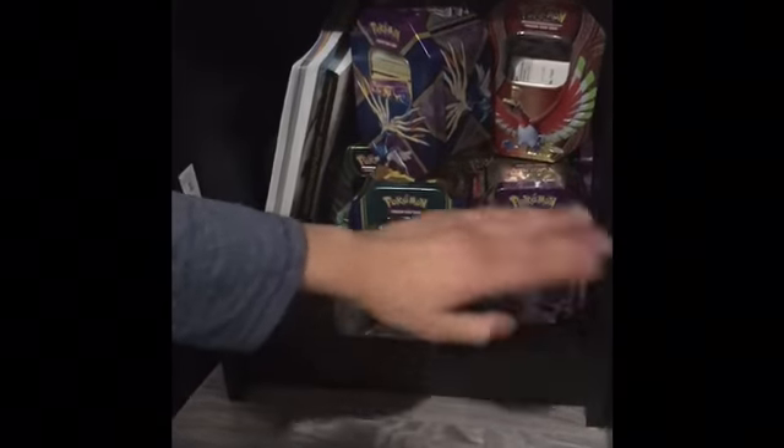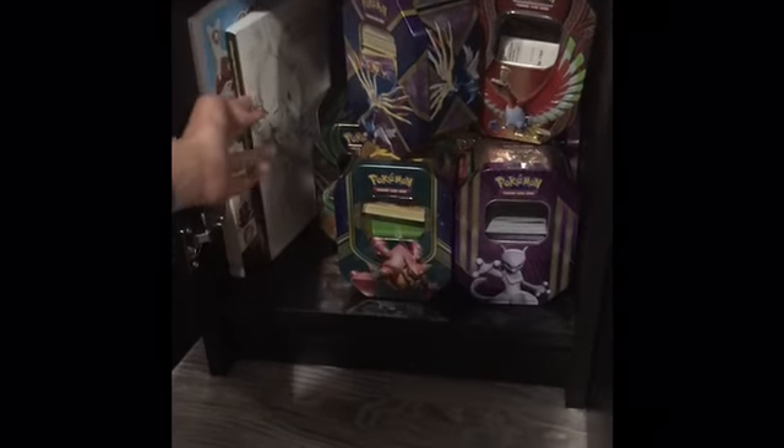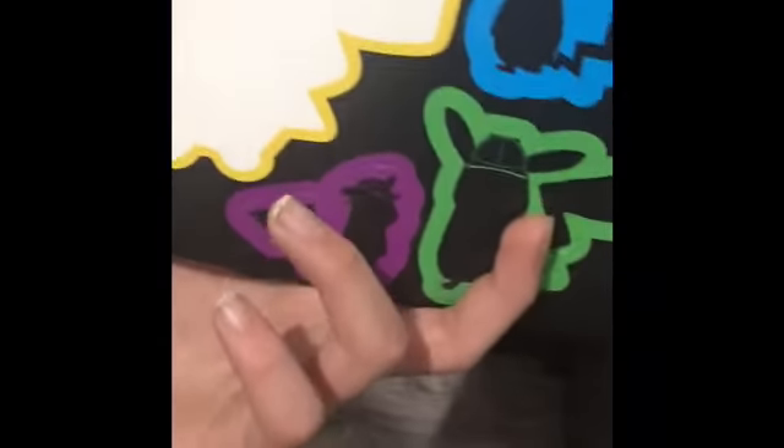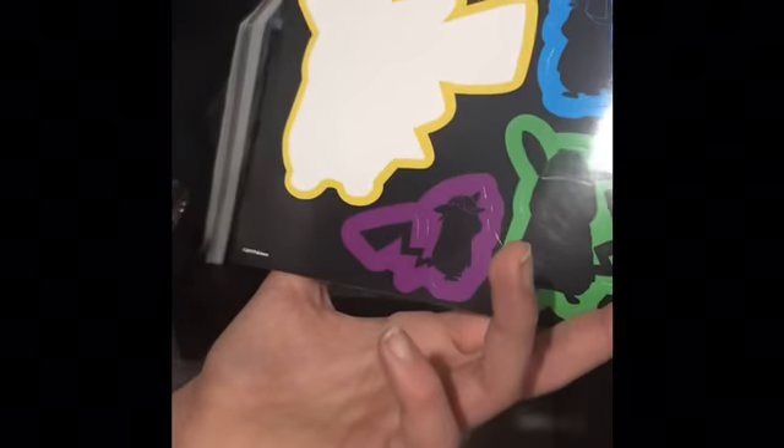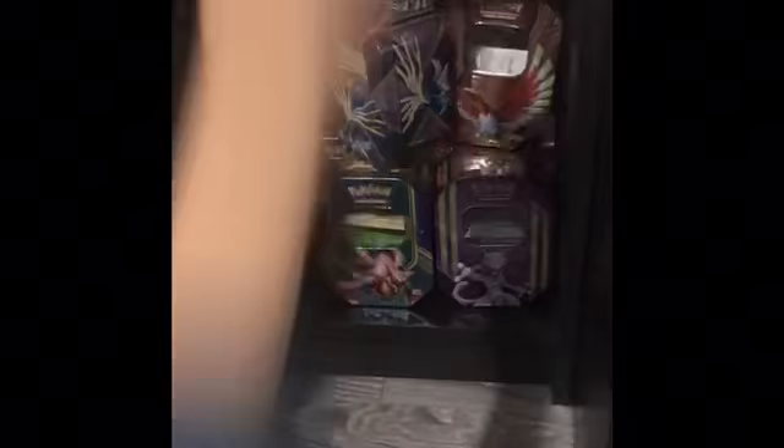Now we're going to be looking in this little compartment. There's a bunch of tins — we're not going through them, some have old cards, some have code cards, some have regular cards. And here we have a bunch of books and stuff — Pokemon sticker sheets, notepads, set lists. This is just a bunch of silhouettes of Detective Pikachu, and this looks like something from Smash 4.